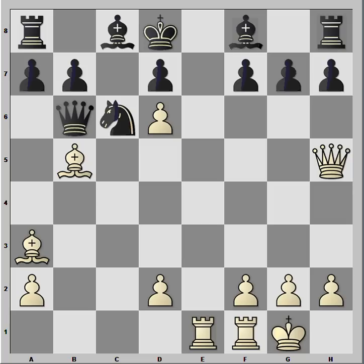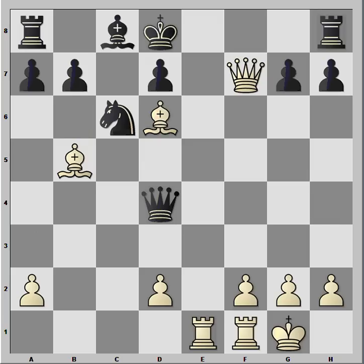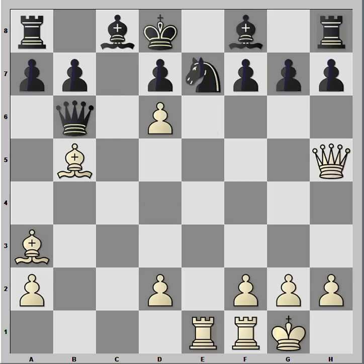A line could be Nc6, then taking on f7, and Bxd6, Bxd6, Qd4 — and then there's a very nice computer move: Re6, threatening to take on c6 followed by Qe7 checkmate. And if dxe6, then Bc7 is checkmate. But no matter what, in this position there's no escape for my opponent, so he decided to resign here. I hope you enjoyed this miniature attacking game, and I hope to see you on my blog at klausjensen.com. Bye bye for now.